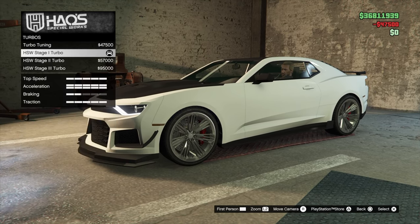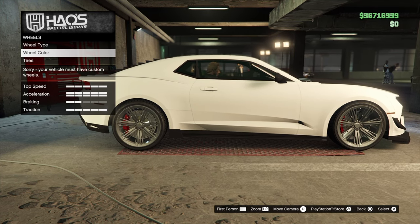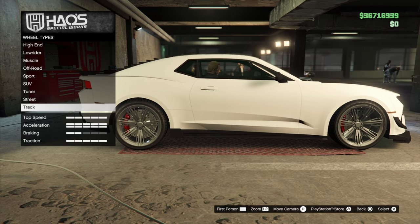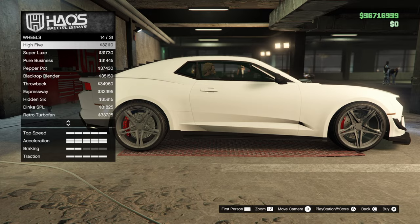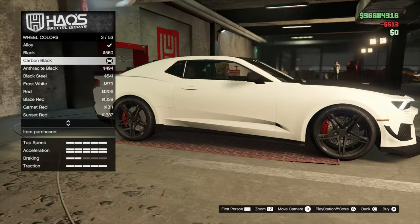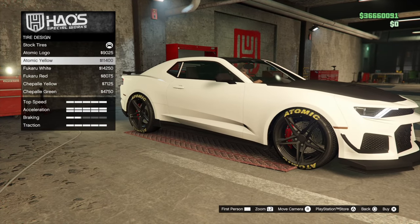HSW trans it up. HSW turbo it up. For the wheels, these wheels are actually almost identical to their real-life counterpart. I really wish Rockstar would program in the ability to color stock wheels — it would mean so much to those of us who customize cars all the time. There is one that comes close — the High Five — which is probably the closest and it actually lets us see those calipers really well. For color, we're going to go carbon black to match all the carbon. This is actually looking really nice. Let's throw on bulletproof tires and skip the design.